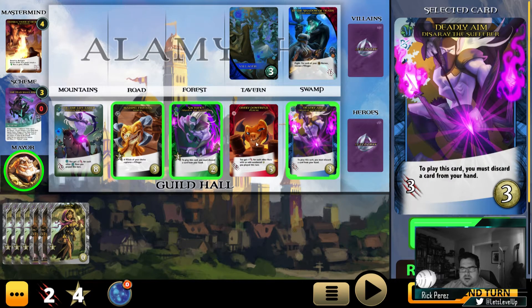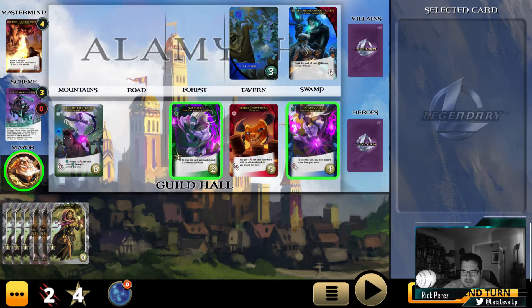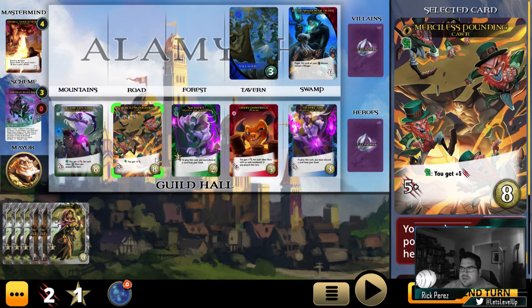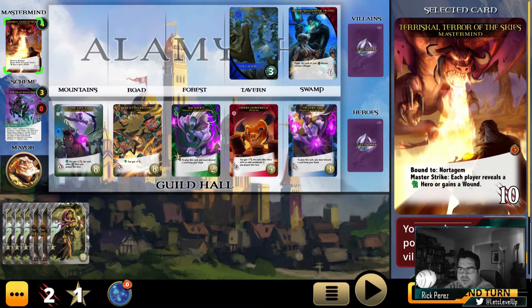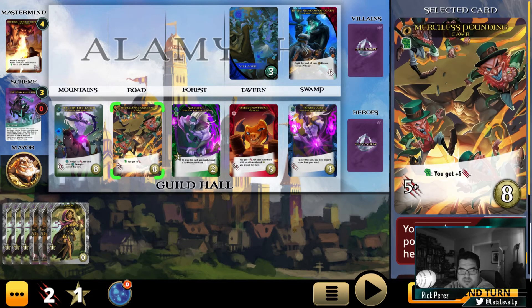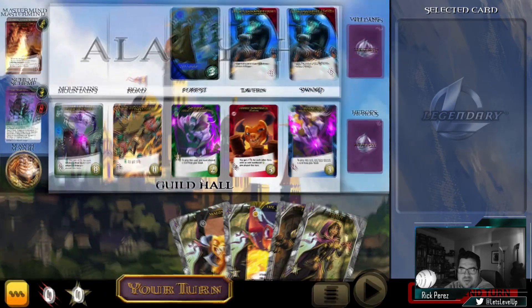We have the exact same hand as before, so we'll just play all of these. To play this card we must discard a card from our hand. I see a lot of theme there with this guy. Let's go ahead and get this Nunchi here. We got somebody new — Carl — a car that's a Merciless Pounding. This is the strength guy I was talking about earlier. We'll need to recruit these strength heroes, because if we don't have them, whenever we get the master strike we're going to get really hurt.